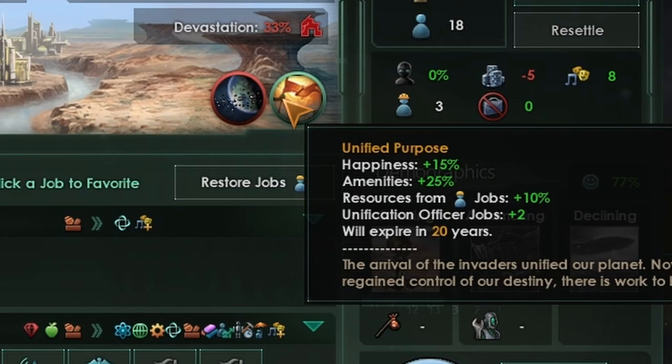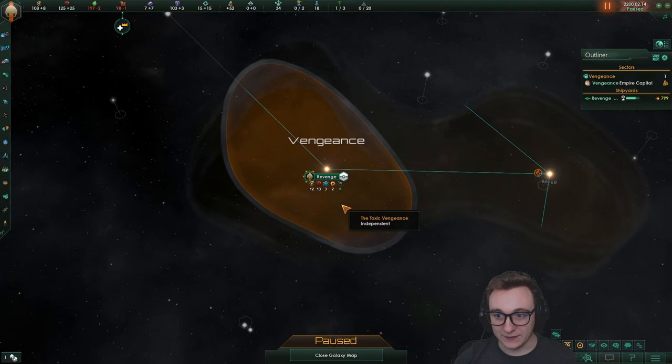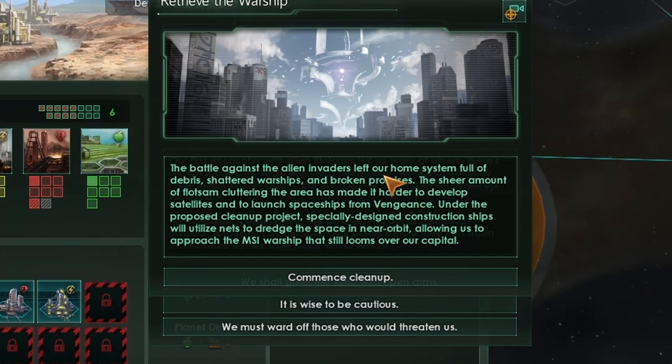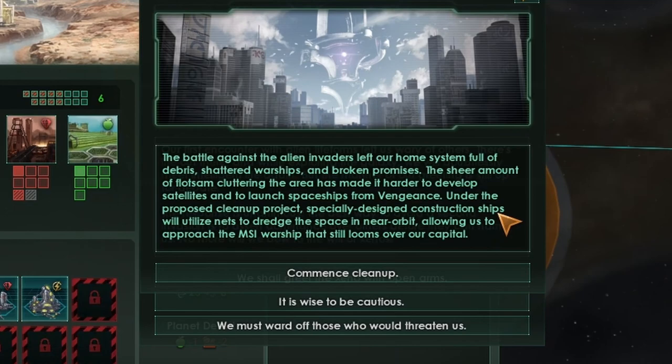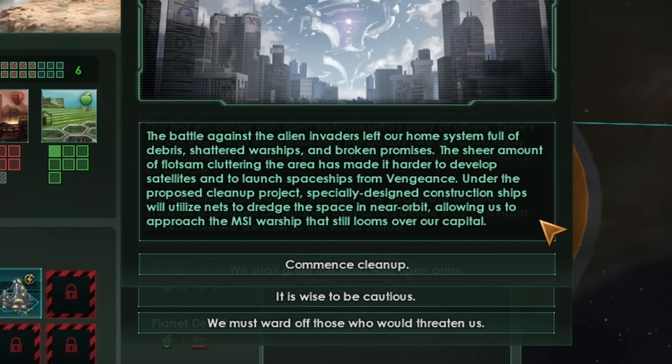The first thing we're going to do is build a science ship, of course. We need to get out of this hole and start fixing this mess. We get the 'Retrieve the Warship' project — the battle against the alien invaders left our home system full of debris, shattered warships, and broken promises. Under the proposed cleanup project, construction ships will use nets to dredge near orbit, allowing us to approach the MSI warship that still looms over our capital. We're not in the state to be super aggressive early on, so we're being cautious for now.